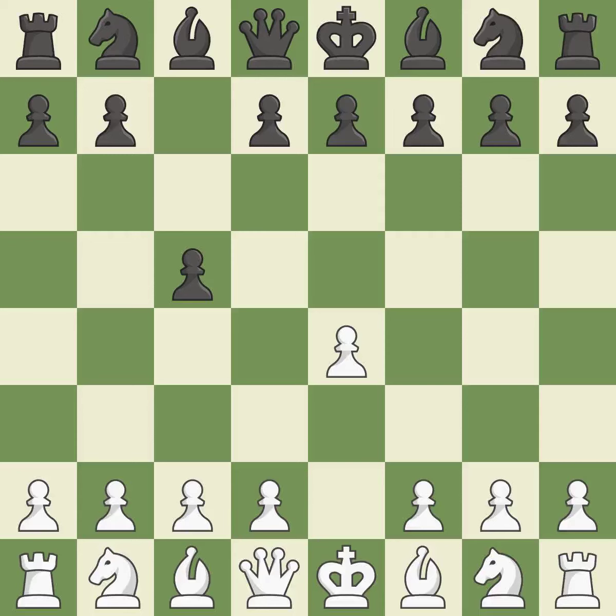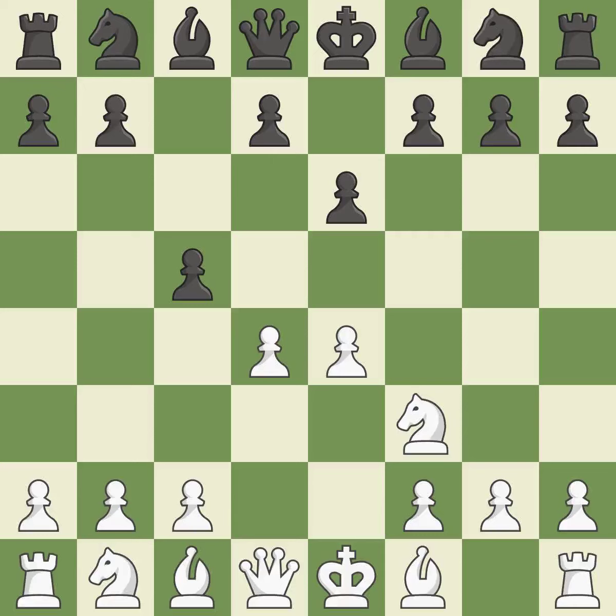The c-pawn in the Sicilian Defense controls the d4 square. Nf3 moves the knight toward the center in anticipation of a pawn push on d4, where it will be ready to retake the piece if Black captures on d4. D4 offers to trade the more important central d4 pawn for the c5 pawn, in exchange for more control of the center and quick development.